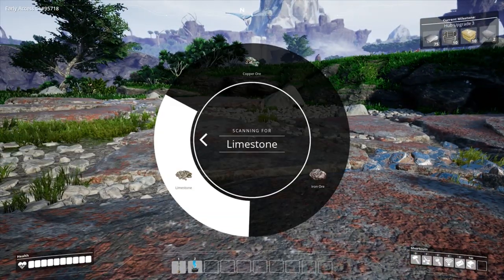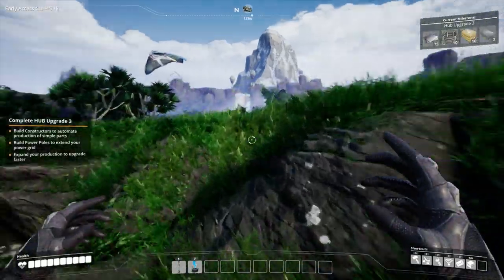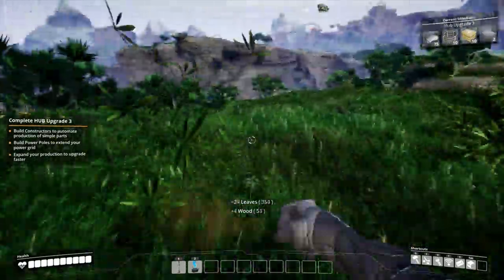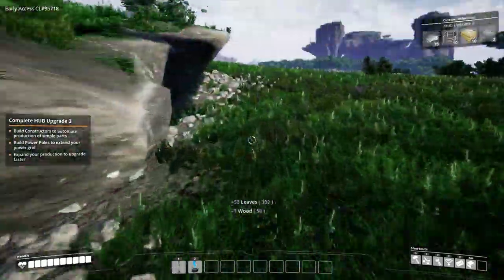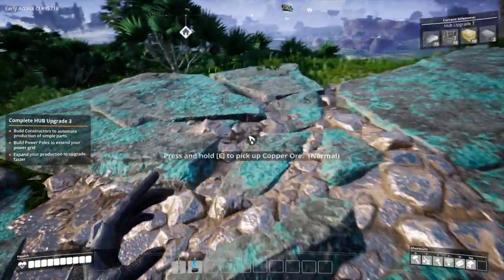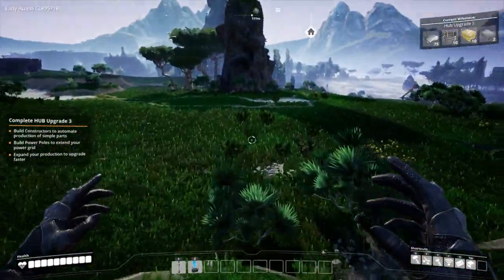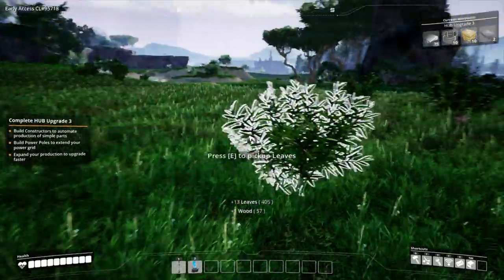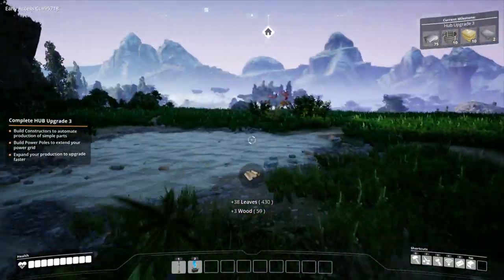Alright — limestone, copper. I think it was straight over here somewhere. Put another one over here — we'll probably afford to even get one for limestone possibly. So this is quite interesting. I'll drop you down there, you'll do your thing. Build constructors to automate production, build power poles to extend the power grid. Let's grab some of these things — this guy's doing his thing, he's mining a little bit. We probably need to put in a smelter.